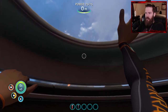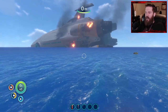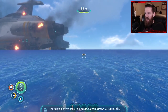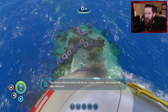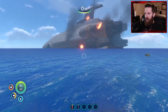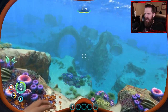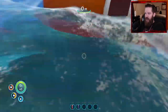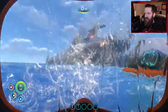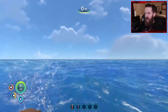Let's see what's here. Oh man, topside is beautiful — look at this! But there's no land. The Aurora suffered orbital hull failure, cause unknown, zero human life signs detected. Well there's the Aurora. So one question that people have been asking: is it procedurally generated? I don't think it's procedurally generated, but I do think that your pod can land in different spots on this side of the ship.